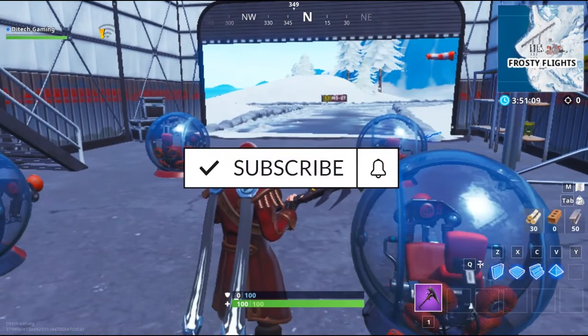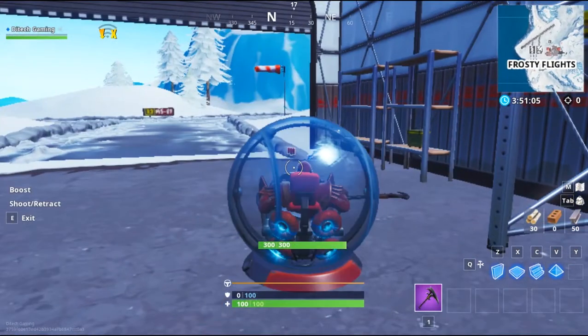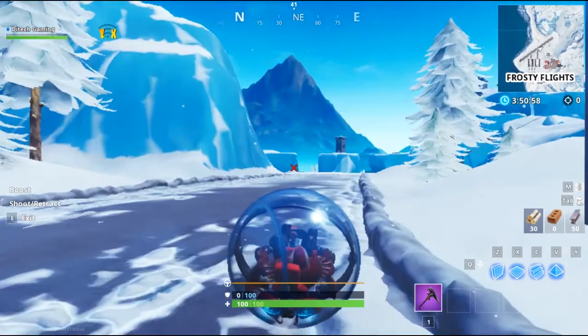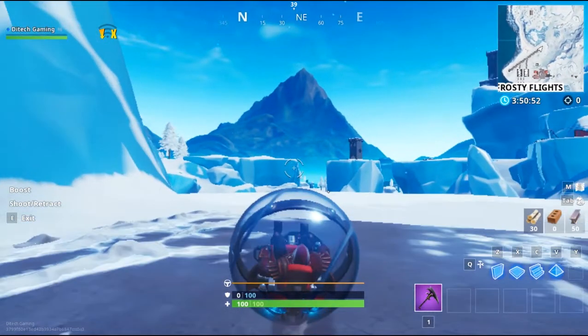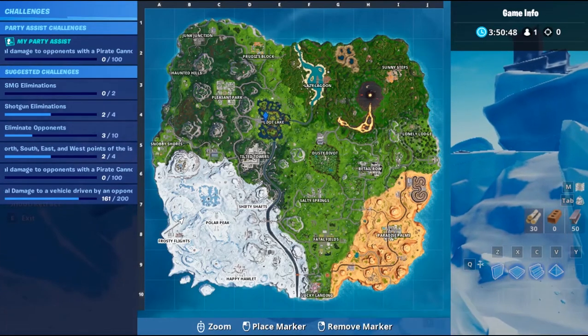You have to visit Frosty and Loot Lake in a single game. Come to Frosty and get one of these, then drive over. You can also go to Loot Lake first and get the hoverboard — it's much faster. Make sure you locate that first, whether it's called a hoverboard or a quad.